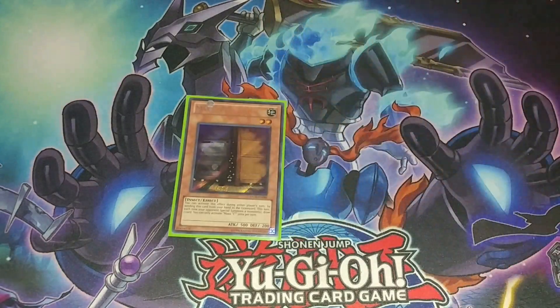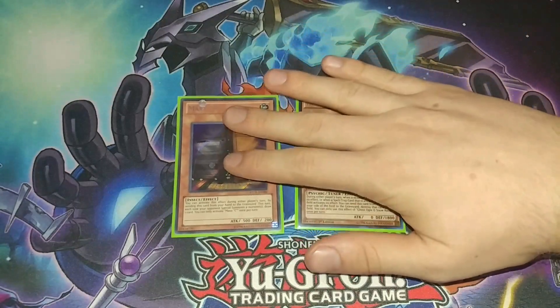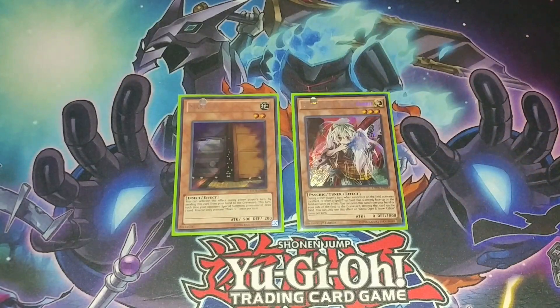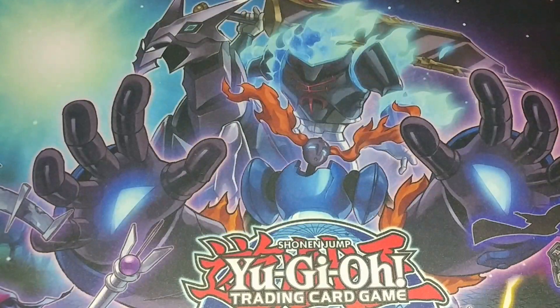For the hand traps: one Maxx C — obviously really powerful. One Ghost Ogre — we already have Phenis to sort of stop things, so we don't really need too much more than this. And Stalagmo can draw into these pretty easily.